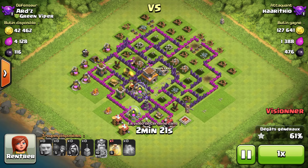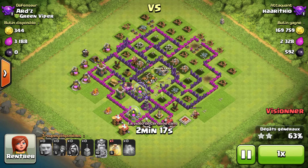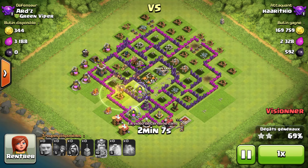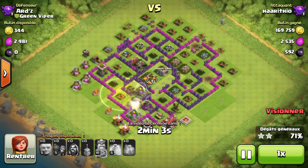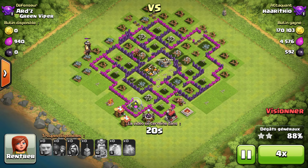This attack was actually the one that brought me from Crystal League to Masters, as you can see in the top right — I am in Crystal League, and after this attack I'll be in Masters. The good thing about pushing to Masters is the loot bonus is amazing: about 100k of each loot plus about 500 Dark Elixir. So it's very definitely worth it getting up here, even though the base loot isn't the best. My troops are quickly getting killed but I've easily got the 2-star with a solid 70% attack.